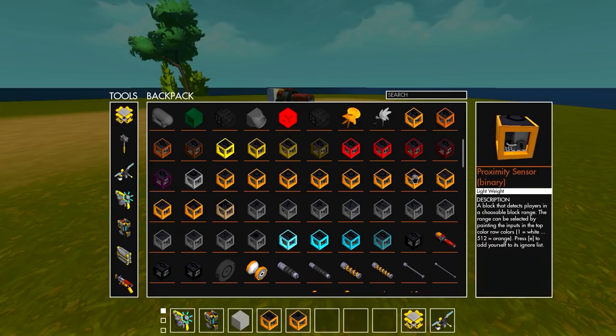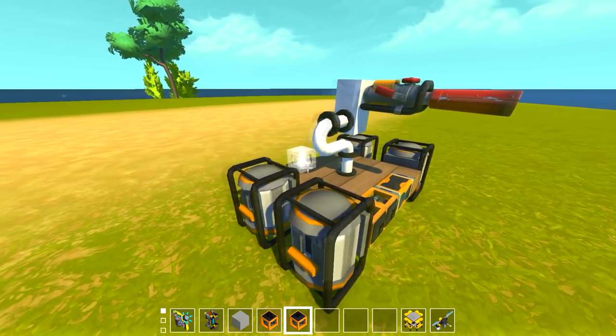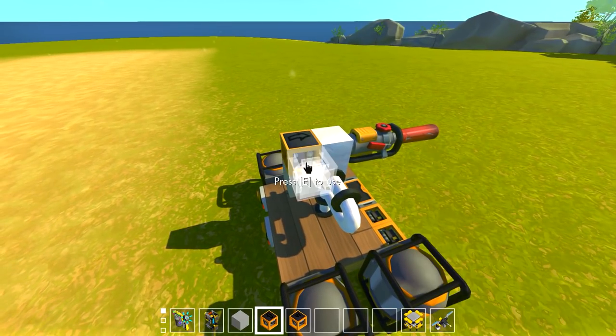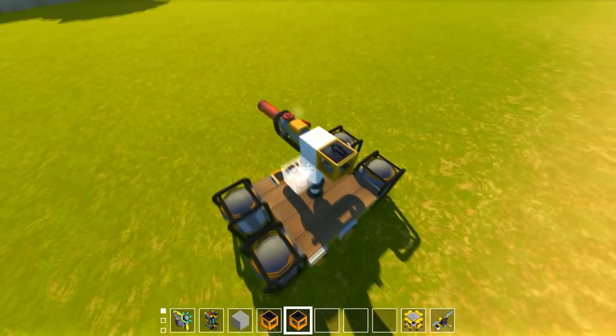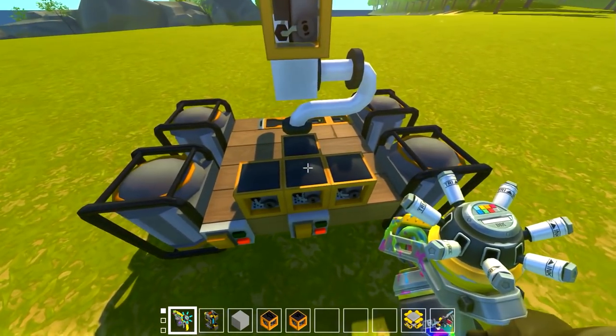He's also got proximity sensors to detect players within range, an altitude sensor, and a gyro to sense angles. He's got player imitator blocks so the turret always aims at the player - you can use those to have it aim at something else. We'll definitely come back to check out uses for the proximity sensors, maybe a base with alarms. To build a simple turret it's really easy - line up the arrow on top and make sure it's going in the right direction.